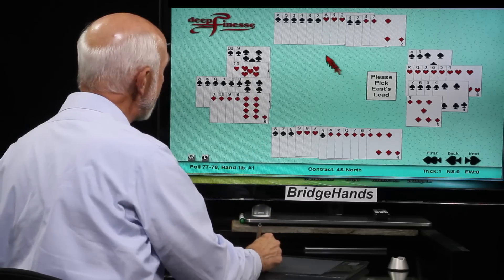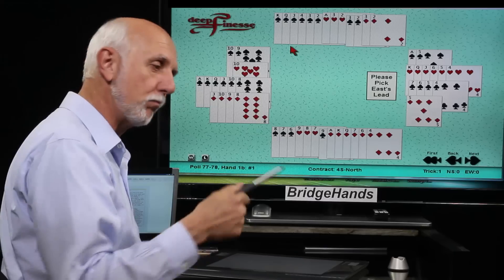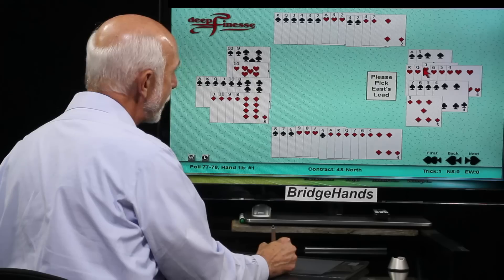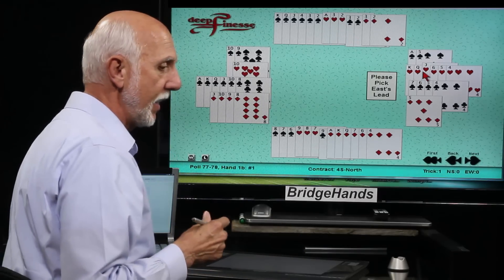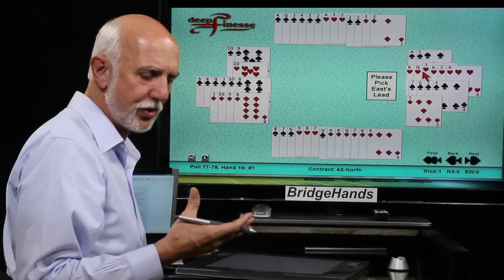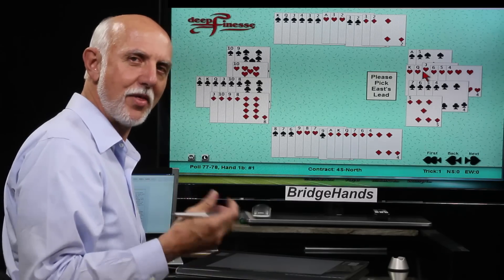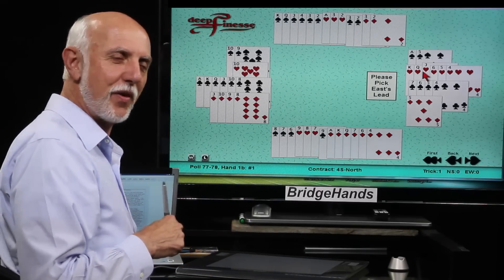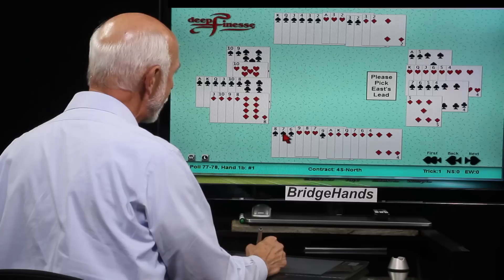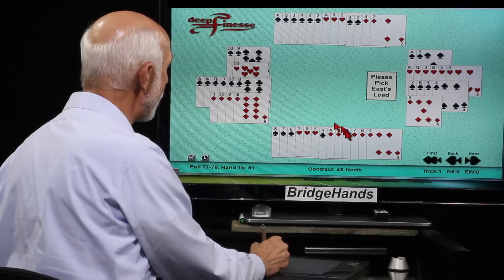With seven losers, North decides to open two spades — if you want to open one spade, that's fine too. Over to the east hand: that six-four-two-one with the six loser hand. If they open one spade, I'd say go two hearts with six losers, but since they went two spades, coming in at three hearts seems a little rich. So we have to pass. Over to the south hand — three spade support, and in diamonds ace-king-queen six times, no losers there. Good coverage in both pointed suits.